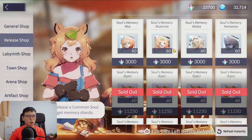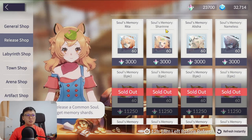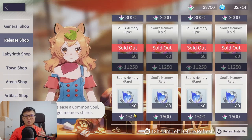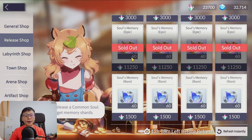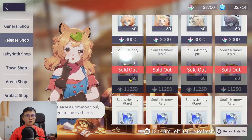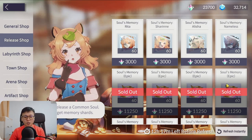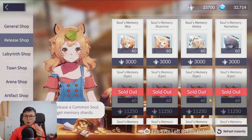In the Release Shop, buy every single Soul Memory Epic. The rare photos I would not buy — if you look at their value proposition, a random one at 1.5k times 9 (since an epic soul as a folder is worth 9 rares) actually exceeds the value of the 11,000 cost. Buy out all the epics, then save your shards for next month when the shop refreshes.